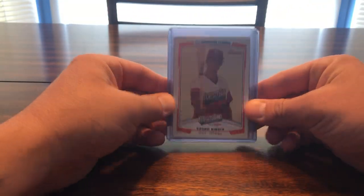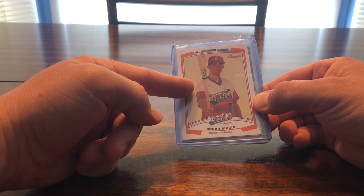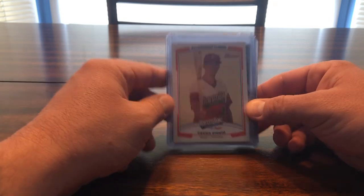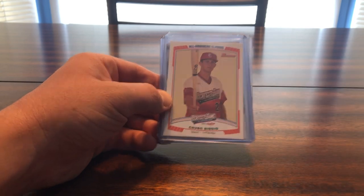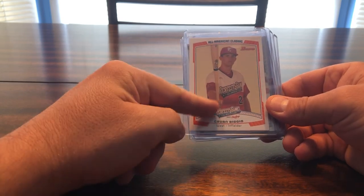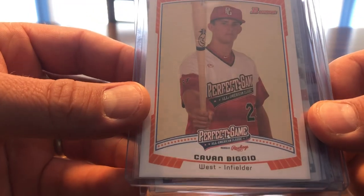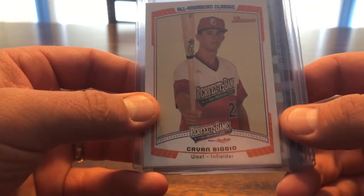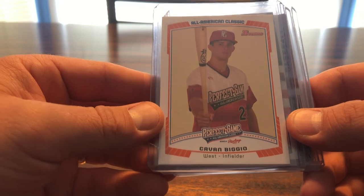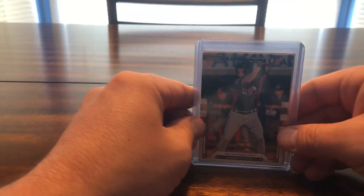Starting off we have a 2012 All-American Classic Bowman Biggio. I want to say, if I'm not mistaken, this is his first card ever — could be mistaken, research it, prove me wrong. Pretty sure that's his first card. And there's a perfect game sponsored game jerseys — there's that bad boy, it's a nice one.